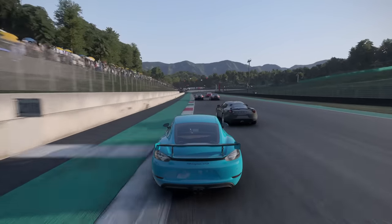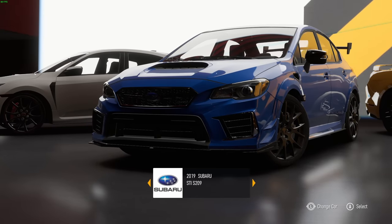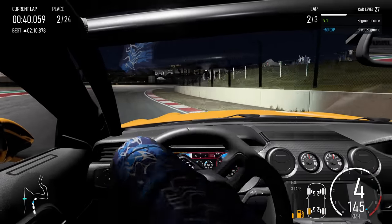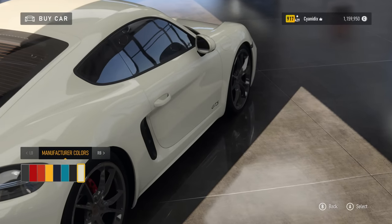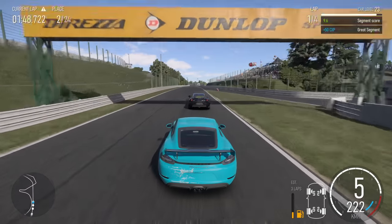For instance, the introductory cup presents you with a Ford Mustang, Honda Civic, and Subaru WRX. I picked the Ford Mustang for the lols and it was absolutely terrible — I was drifting everywhere, absolutely unable to put the power down. In a later cup I chose the Porsche Cayman, as it's known to be one of the best driver's cars in the world, and absolutely smoked the AI.